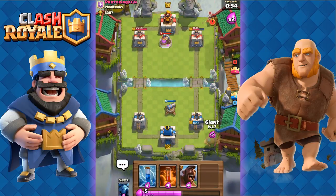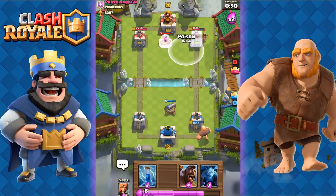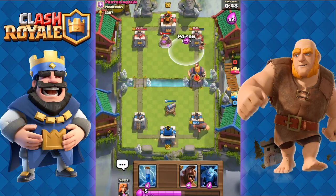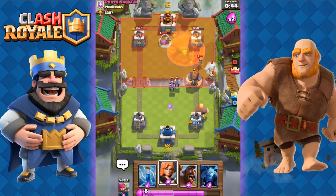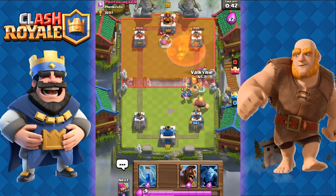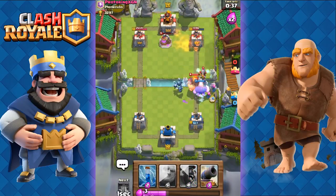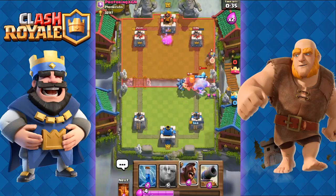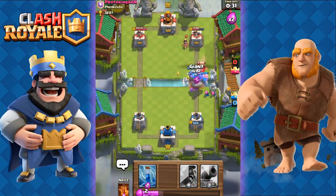We save our elixir and load up — perfect, double elixir time! Now we send out the Giant. Princess gets closer — we're going to Poison her and the Collector at the same time. Nice. Now we send out the Valkyrie, use our Minions to take out his Minion support, with the Archers over there taking them out.